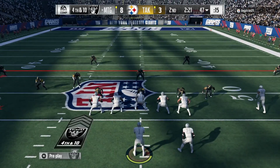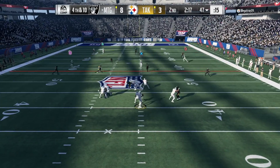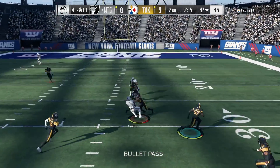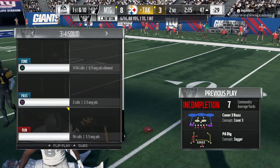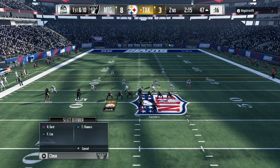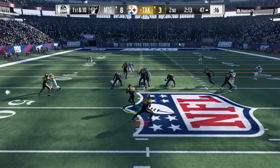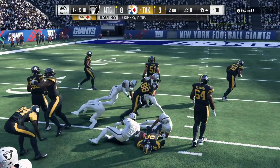Fourth and ten situation - looking for Jimmy Graham on the playmaker. Tried the possession catch but he was too close to traffic, took a hit and dropped the ball. Why are you coming out running the ball with Barry Sanders getting pancaked like crazy?